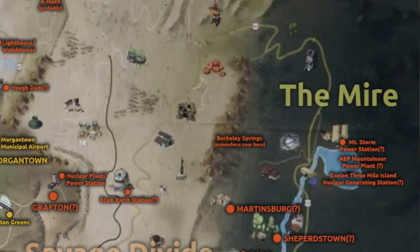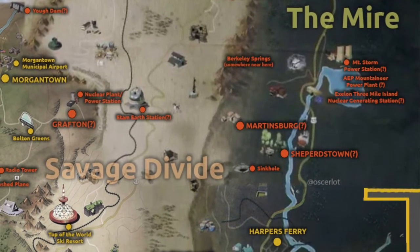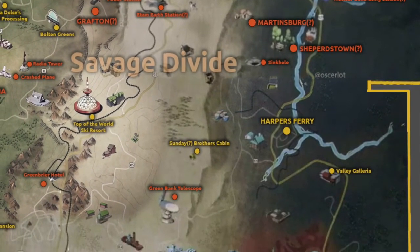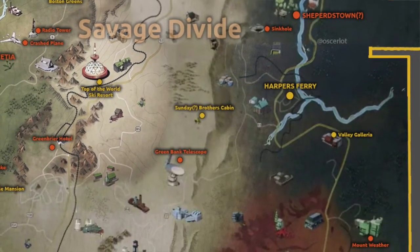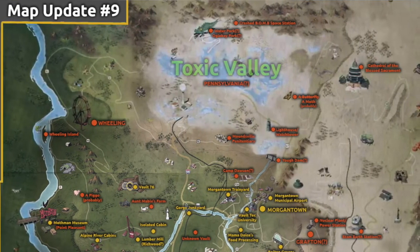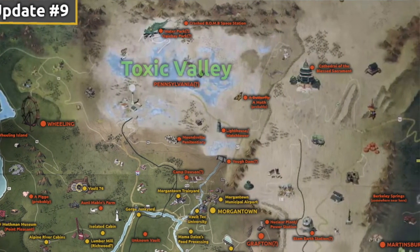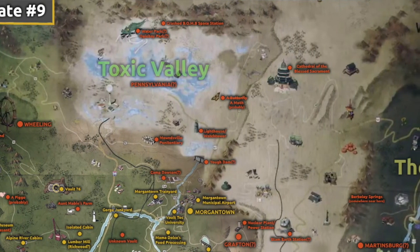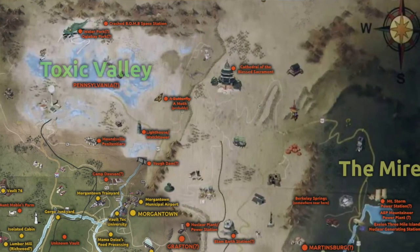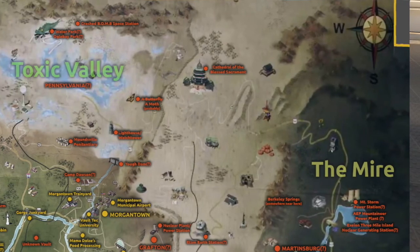The next location we're going to be talking about is the Mire. The Mire is actually located along the eastern part of the map, and it's home to Harper's Ferry, a town situated along the Potomac and Shenandoah Rivers. The next place is the Toxic Valley. After the bombs had fallen on a number of chemical plants and factories, this region was blanketed with a white dust. It's also the location of what looks like a space station that has crashed to Earth.